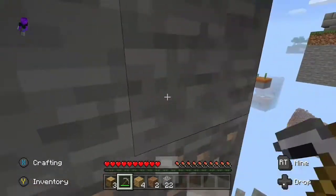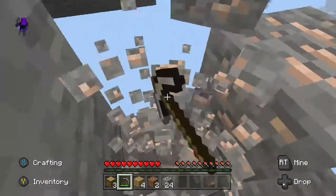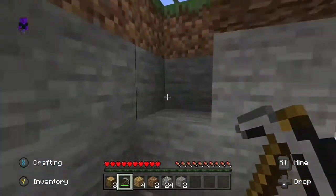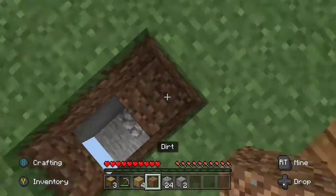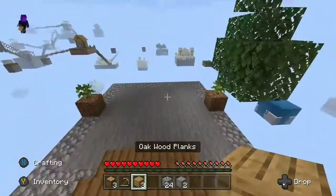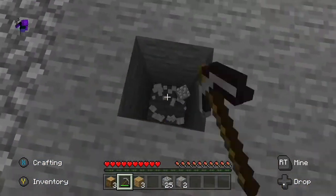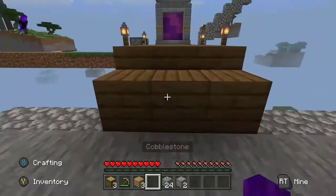Mining dirt with a pickaxe — this is my least favorite thing, mining a block and hoping it doesn't fall into the void. I got it! There's only two blocks here. Let me put a lot of this stuff away just in case I die.